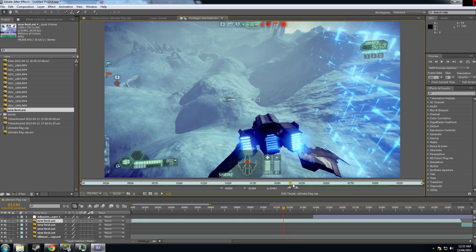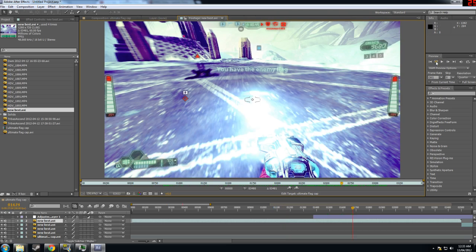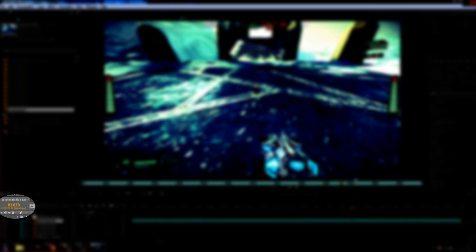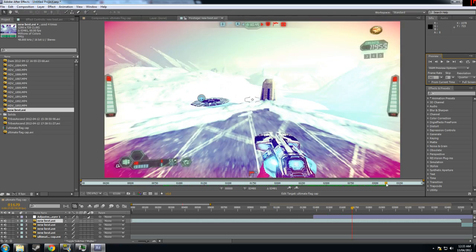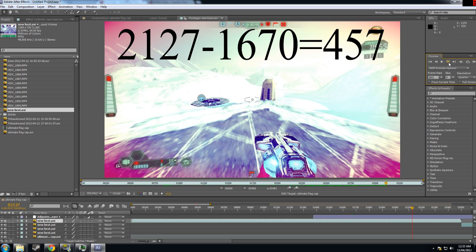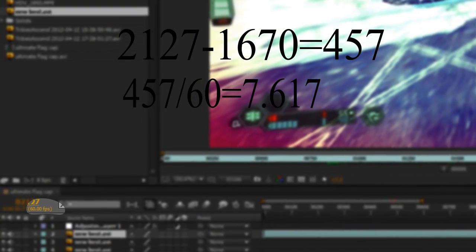The time has to be done from a frame count. If I scrub through to when I first pick up the flag — which is very obvious because the screen lights up signifying the flag has been taken — this is the first frame the flag has been taken, which is frame number 1670. Then all I need to do is scrub through to when that happens again, which is when the flag is captured. Going through one frame at a time — that frame is 2127. So if I take the difference between the two, it's 457 frames to cap. All I need to do is divide that by the frame rate, which is 60 frames per second, to get the time it took, which is 7.617 seconds.